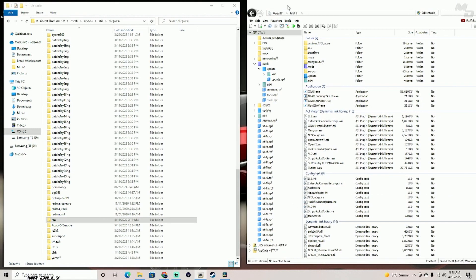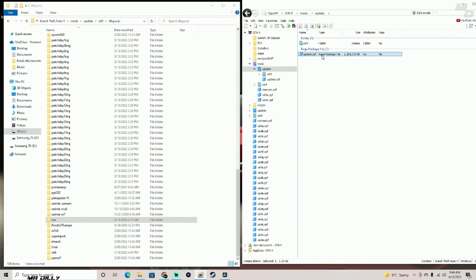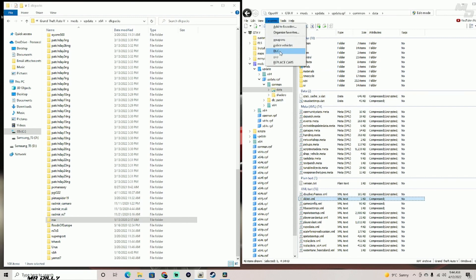Now navigate to where we need to be to finish the installation. Inside OpenIV, go to the mods folder, then go to update, then update.rpf, then common, then data. We need to access our dlclist.xml file to conclude our installation of Real California Architecture. If this is your first time on this path, go to Favorites and add it — I named mine 'dlc' so I can access it quickly every time.